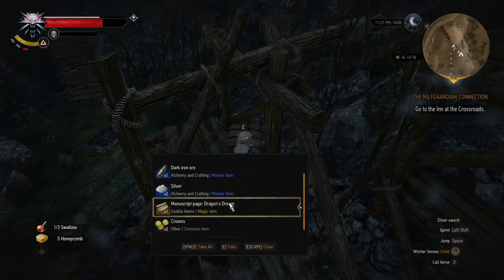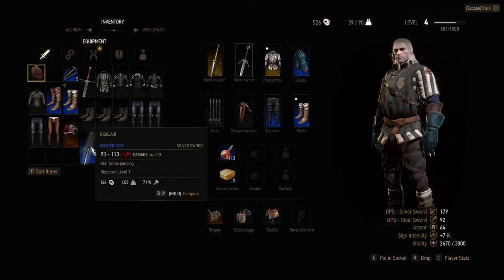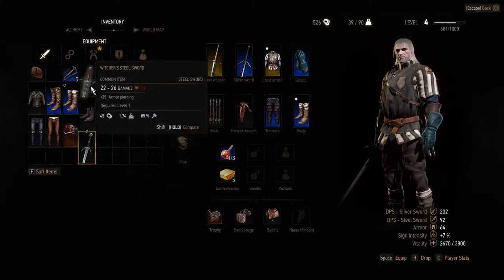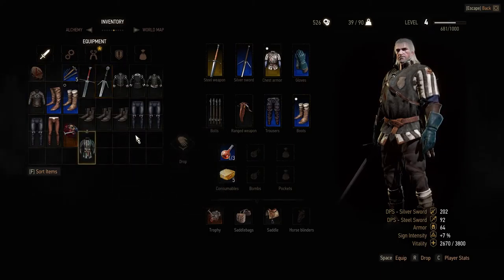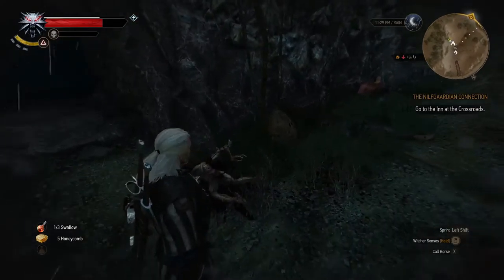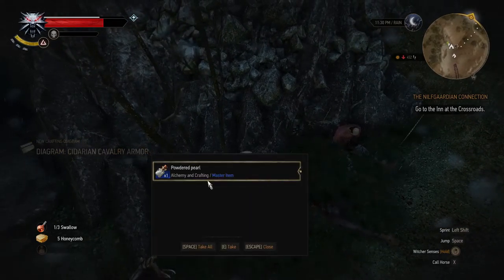A Dragon's Dream manuscript page. Let's have a look at what weapon this is - it's a new silver sword, okay cool. Which is silver sword, which is steel sword - we'll hold on to those. But for now I'm going to use a nice new fresh weapon that definitely looks a little bit better than the one I have. And there's more stuff over here - another diagram, cavalry armor, that's cool.